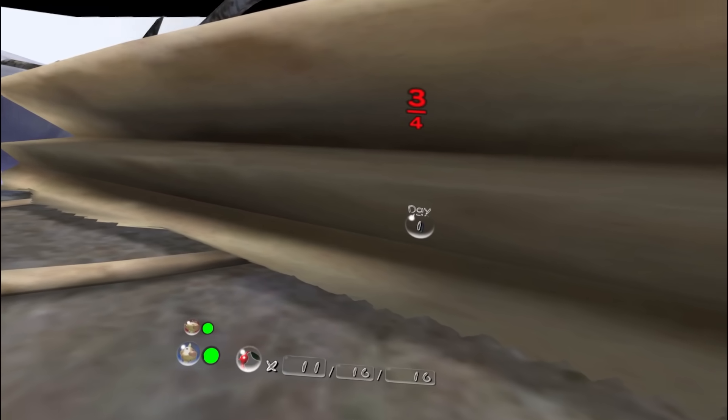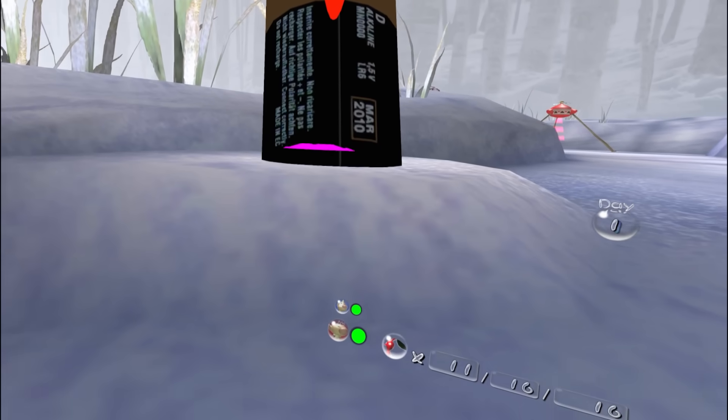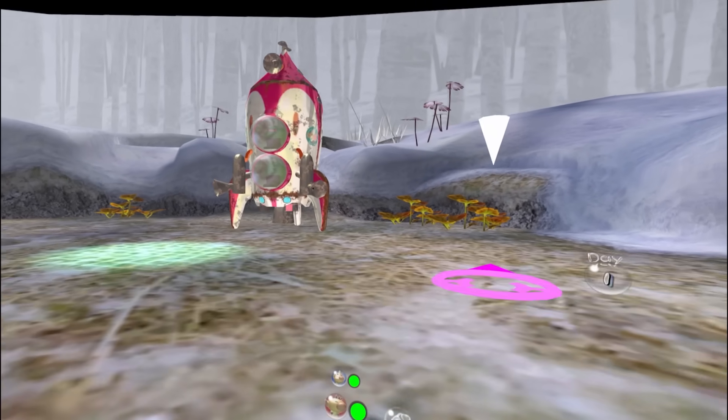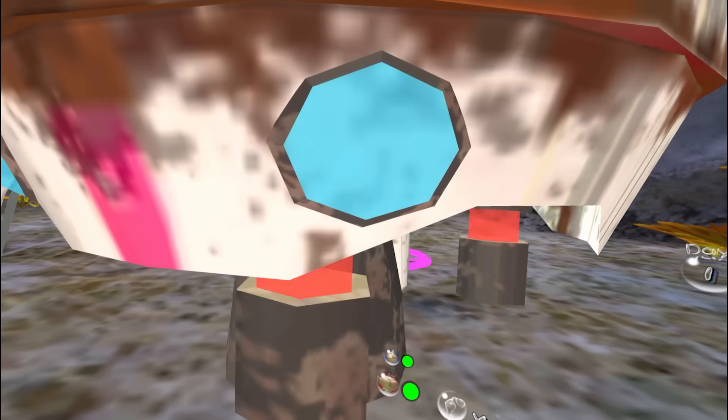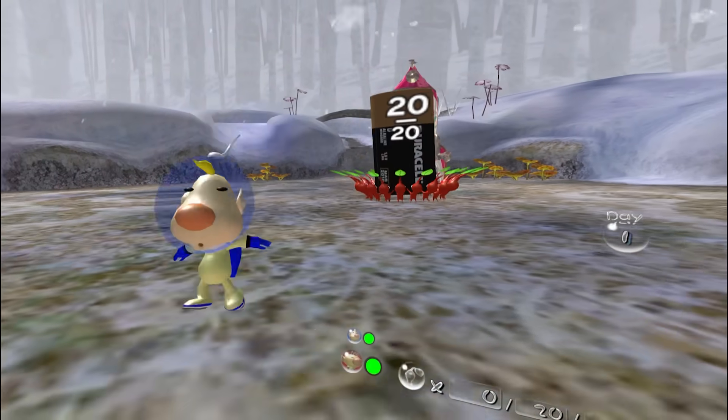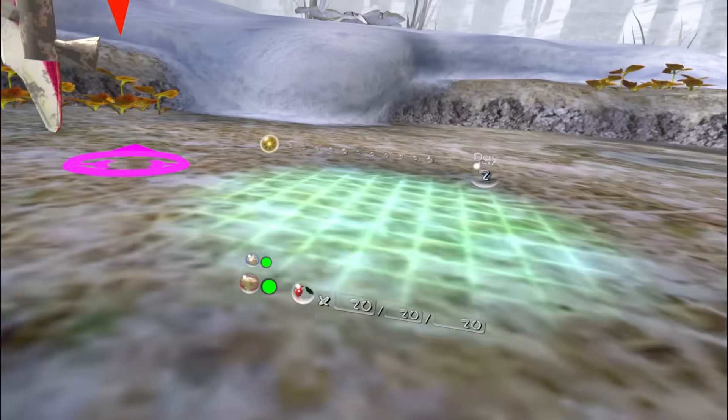Being in VR allows you to see details that are extremely hard to notice otherwise. For example, on this Duracell battery it says… actually, I take that back. As the Pikmin take the treasure back, I wanted to take some time to look around. Seeing the ship up close was so surreal — it was as if I was actually touching it. But aside from that, there isn't much going on in the first day of the game.